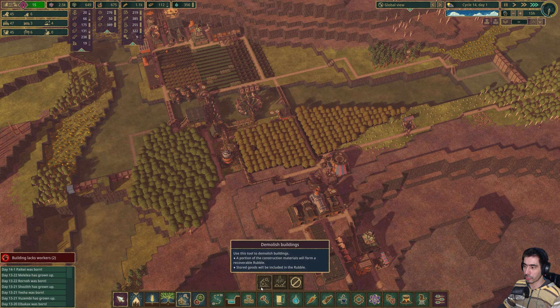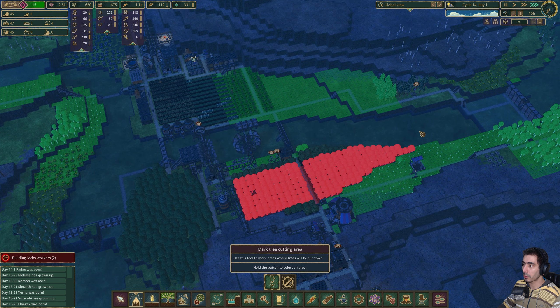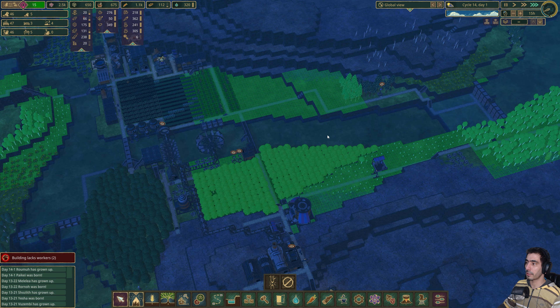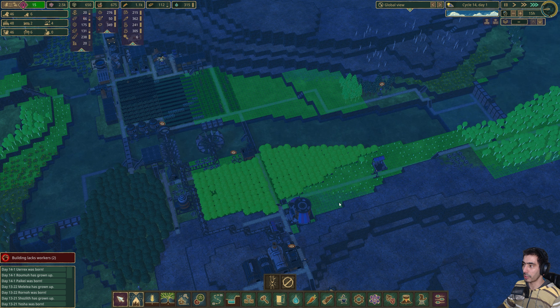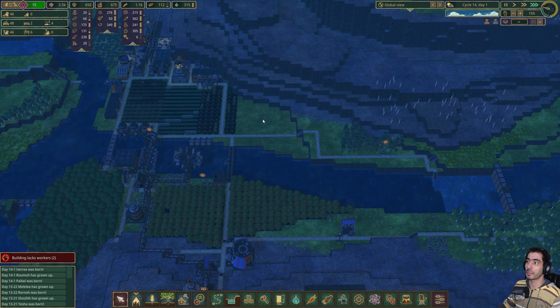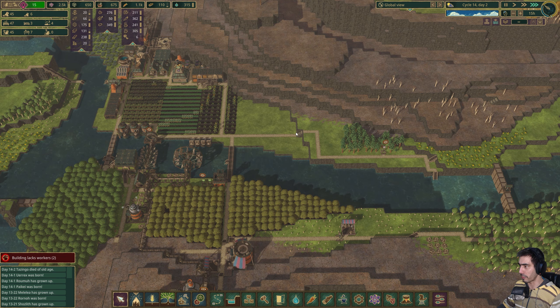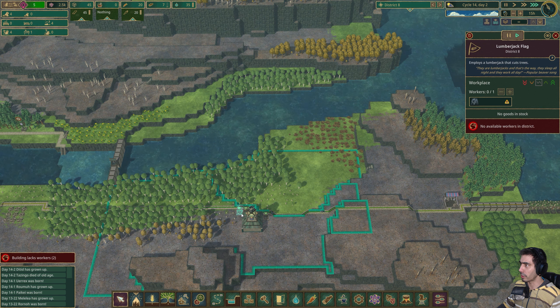Let's see. Nice — see that? So this guy will start chopping some trees and things should become a little bit better. We have now 52 beavers — we are increasing our population, which is rather good.